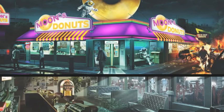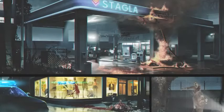Moon's Donuts — nothing else to say about that. Exterior and interior. Stock Lock gas station, from the remake of two, I think.